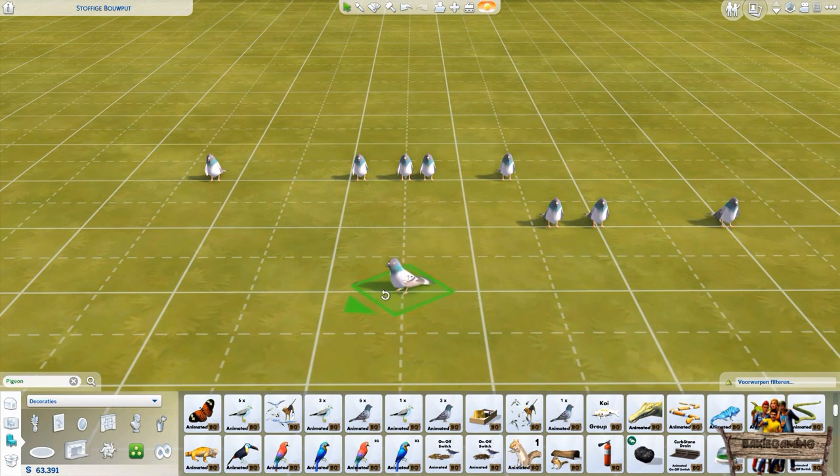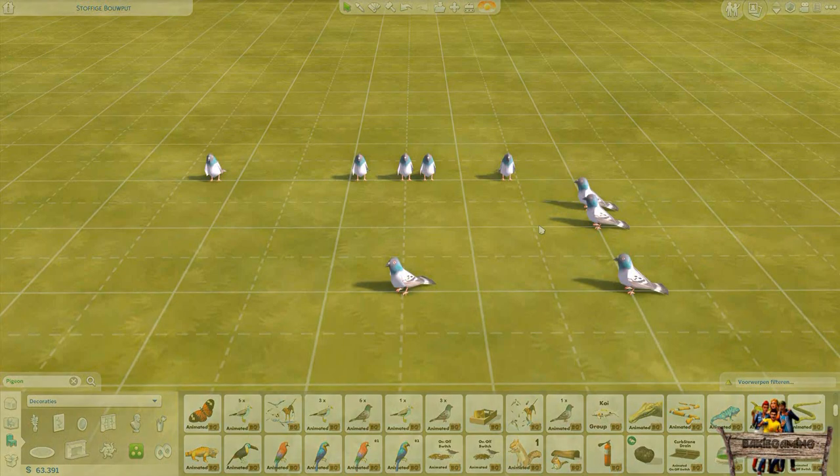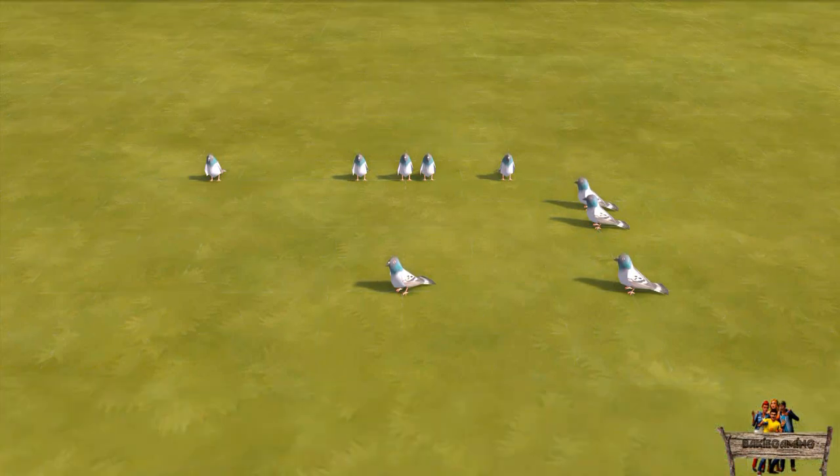When rotating them they will remain visible. When rotating a row of pigeons they will snap into position after you have finished rotating. If you want to see the animation of these pigeons you need to go into live mode.